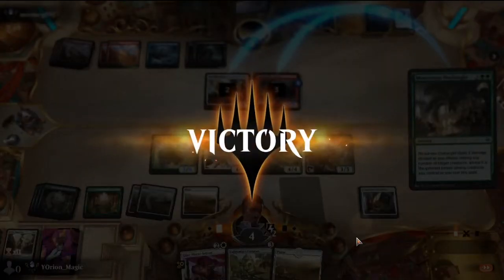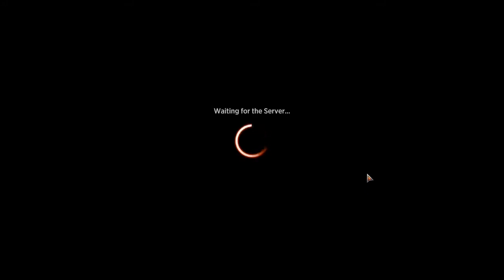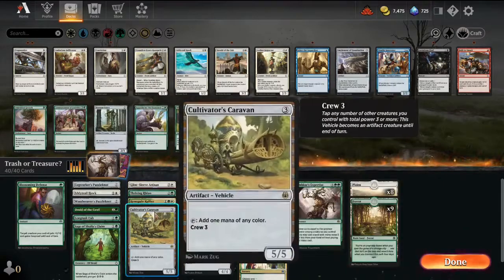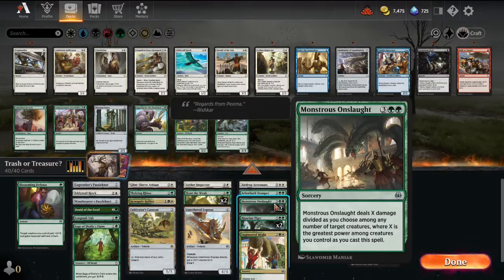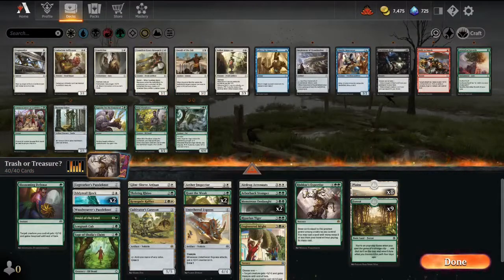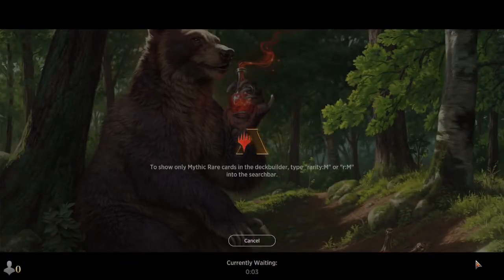I'm going to have to check — are we running any two-drops? All we've seen is Cogwork and Druid throughout the entirety of our games. We have Cogwork, Eddy Trailhawk, Woodwork — yeah, we have six two-drops, three three-drops. Maybe we should be running one more two-drop instead of all these five-drops. Let's cut a Monstrous Onslaught for an Eddy Trailhawk. Or cut a Riparian Tiger for an Eddy Trailhawk — let's cut the Tiger for an Eddy Trailhawk. That way we can actually cast our spells on curve. Not having two-drops is really bad and really slow. On to the next game.